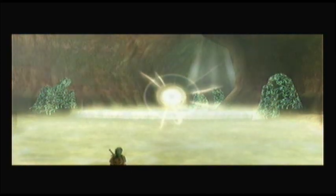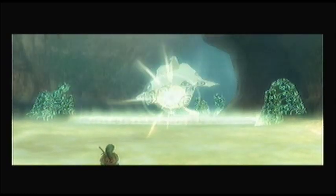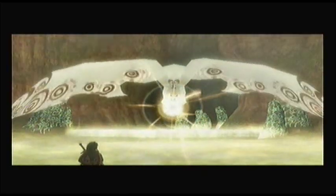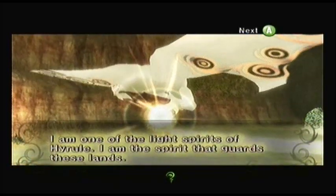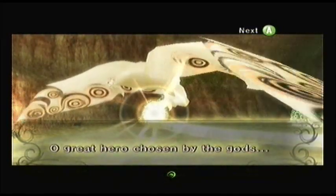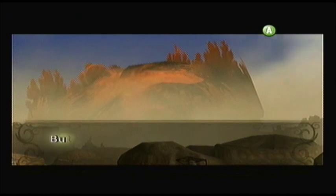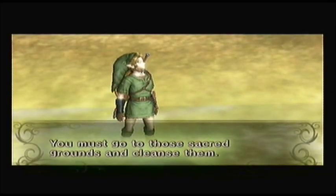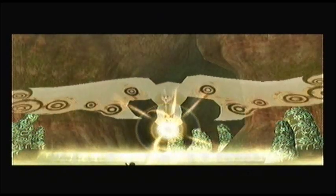We must, of course, meet this light spirit. I wonder what kind of crazy-looking creature it's going to be this time. It slowly reveals itself — it's a bird! Well, that's an easy one. It's kind of like a birdish butterfly thing. The spirit says: "My name is Elden. I am one of the light spirits of Hyrule. I am the spirit that guards these lands. Oh, great hero chosen by the gods — the dark power you seek lies in the sacred grounds of the proud mountain dwellers. But already these grounds have been defiled, draped in shadow, and seeded with evil. You must go to those sacred grounds and cleanse them." That's our next objective.